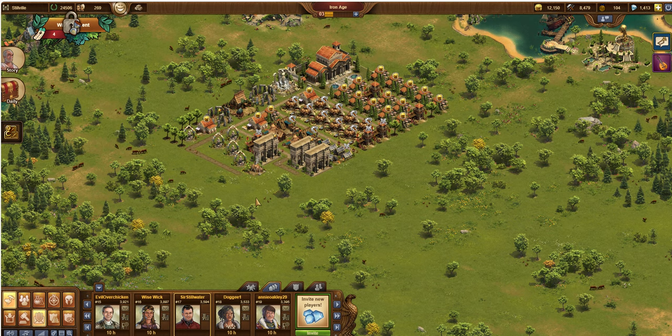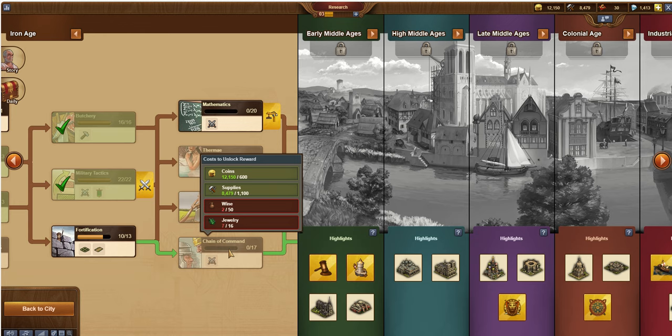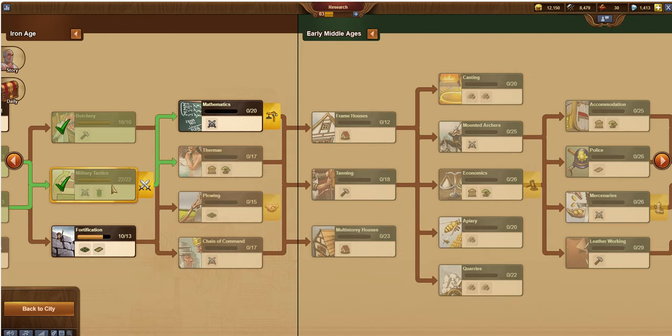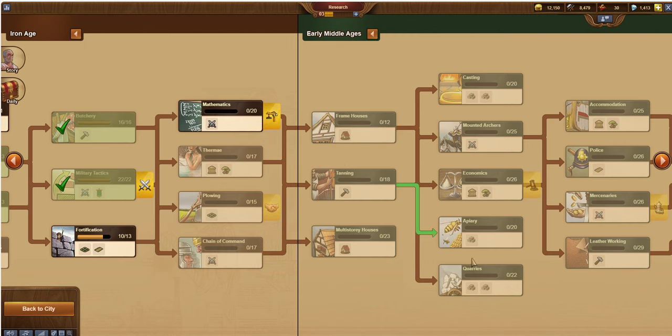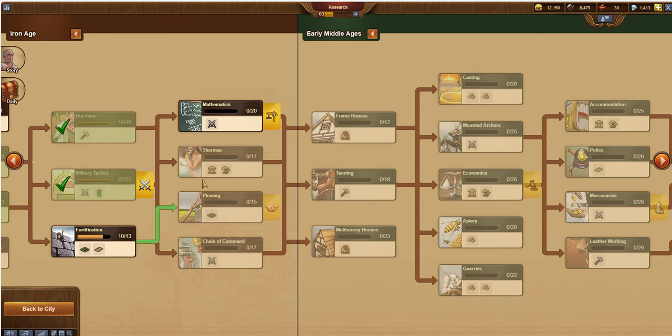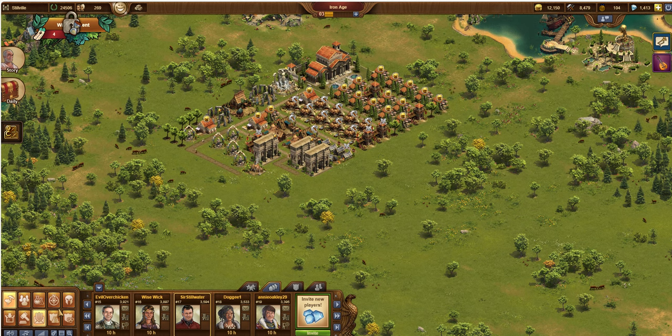So, avoid and minimize being attacked. The first way to do that is to not unlock PvP fights in Military Tactics — you can go around it. I believe you can go all the way around it, where you can go Fortifications, complete that, do Chain of Command, and move into Early Middle Ages without having to do Military Tactics first. So you can get up into Tanning and then do several other things from there, like Quarries, to unlock some things that way. I'm actually interested in getting my ballistas, so I went ahead and completed it. I am going ahead and finishing my Fortifications as well. So that's one way: don't unlock that, or wait as long as you possibly can.